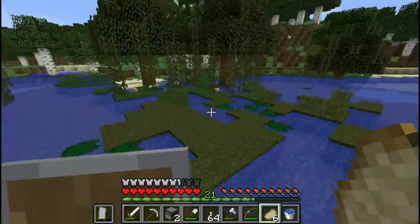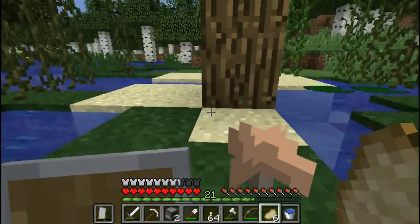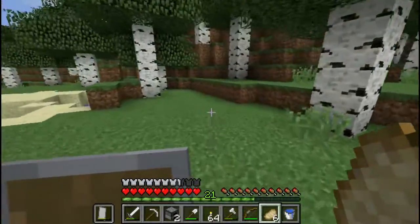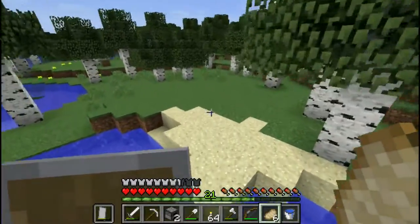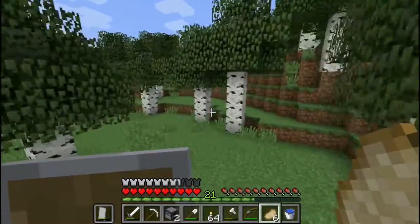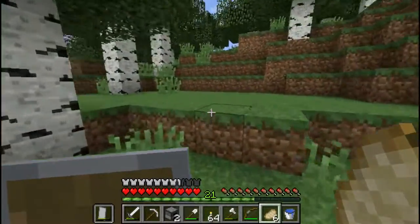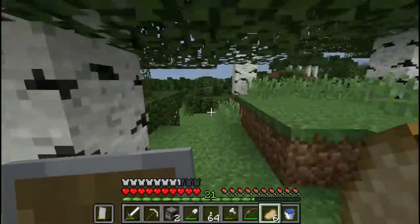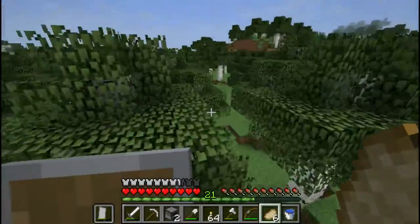And now we've exited the swamp and we're entering a birch forest. Birch forests are not my favorite biome, because birch is not my favorite type of wood. Oak is. Oak wood is my favorite type of wood.